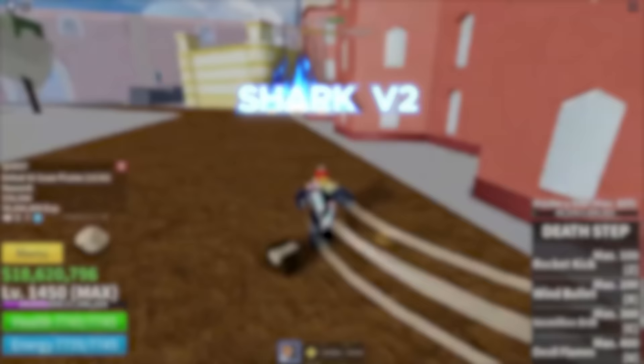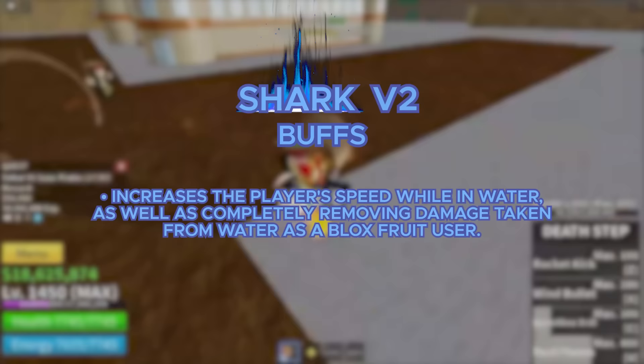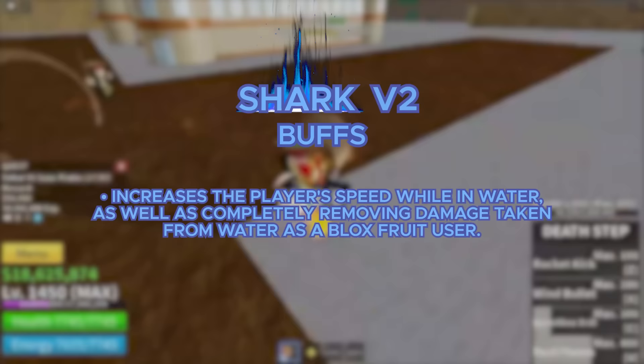Moving on to the Shark V2. To get it, it's the same as every other V2 — you gotta complete the Alchemist quest, and you also need the Colosseum quest. The buffs you get for V2 increase your speed while moving in the water and completely remove any damage taken from the water, even if you have a Blox Fruit equipped. So you can literally just be swimming around in the sea with a Leopard Fruit. Pretty crazy. But it doesn't have any visual changes.